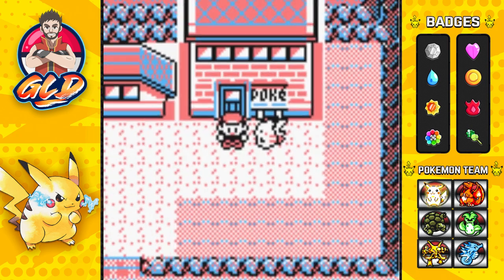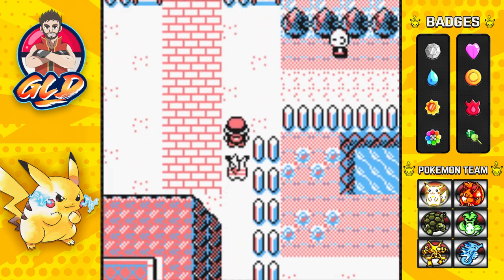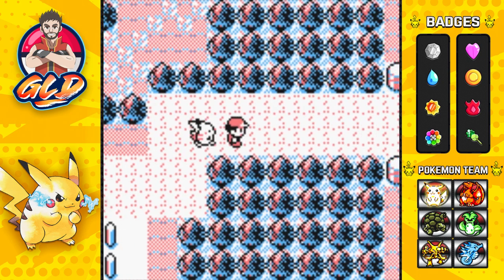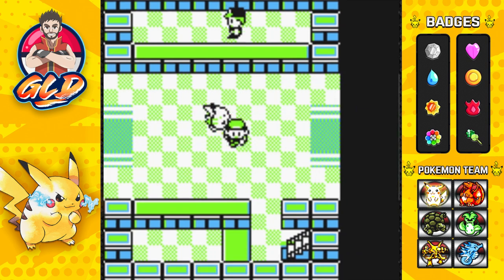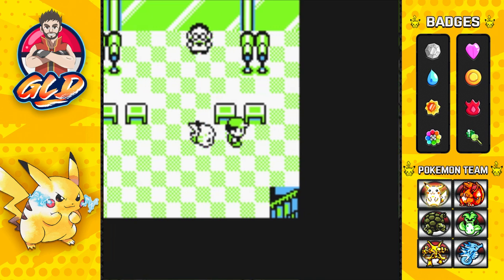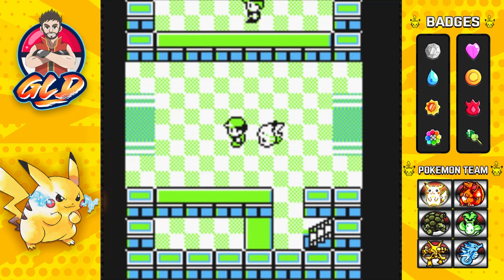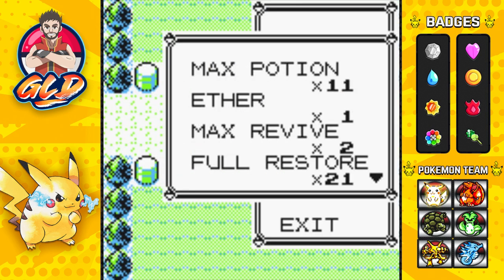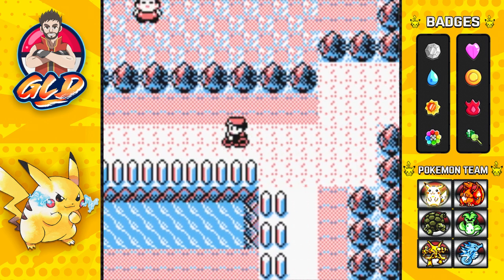Here we are in Fuchsia City and we're going straight to Route 18 to find someone to trade with. I always get these two places confused — that was the professor's aide area, so we have to go the other way around. Let's grab the bicycle and mosey on over to Route 18.